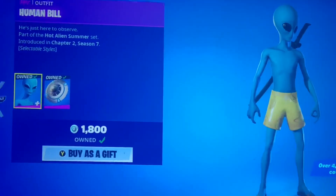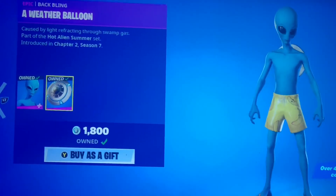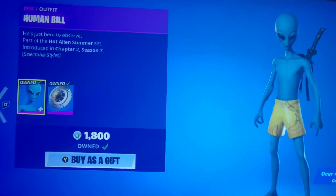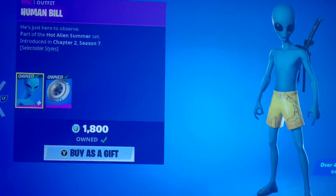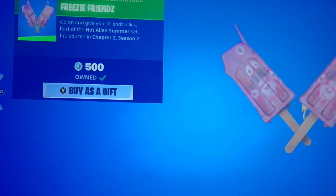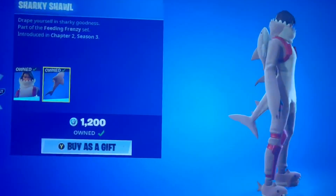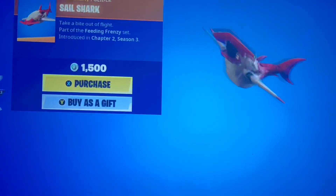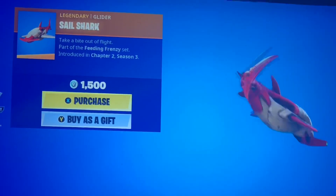We got Human Bill with the Weather Balloon Back Bling. This one's a very unique skin because he changes styles — not sure if it's really going to show you. We got the Freezy Friends Pickaxe. The Cozy Chomps with the Sharky Swirl Back Bling — very nice. The Sail Shark, which is a rideable glider.